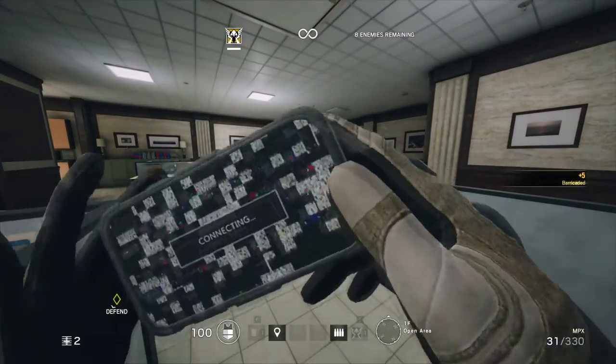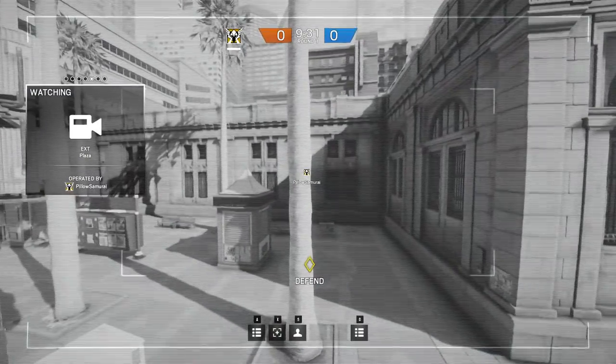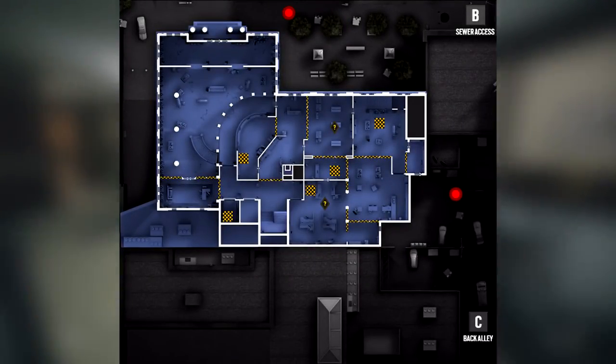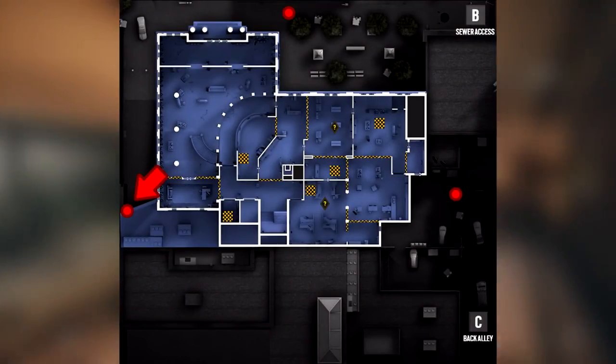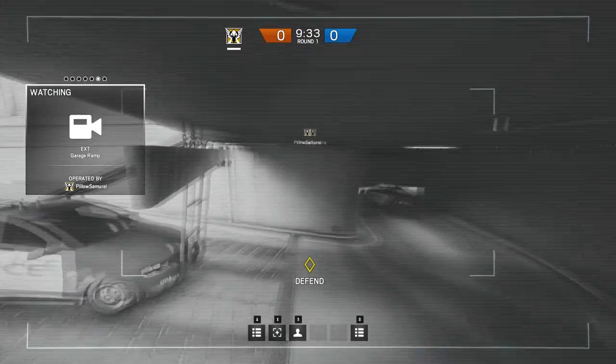There are three cameras outside. One is in the front, covering the plaza and entrance to the bank. It has good vision of the front two spawns, but is easily taken out. Another camera is located out back in the parking lot — this camera views the staff room and office area nicely. The last exterior camera is over the garage entrance. This is the hardest camera to spot, but it doesn't view much area, only the ramp into the garage.